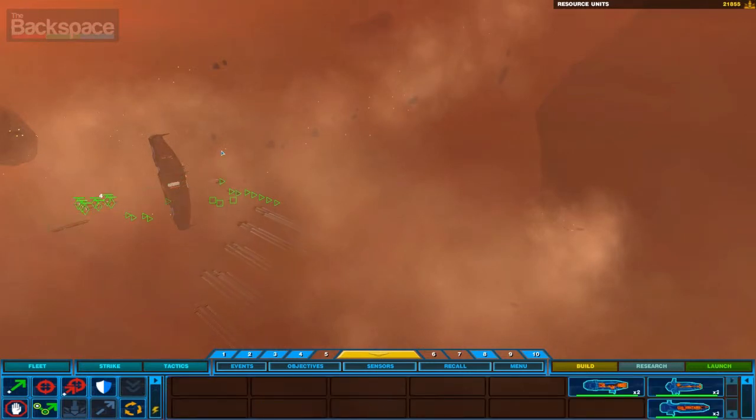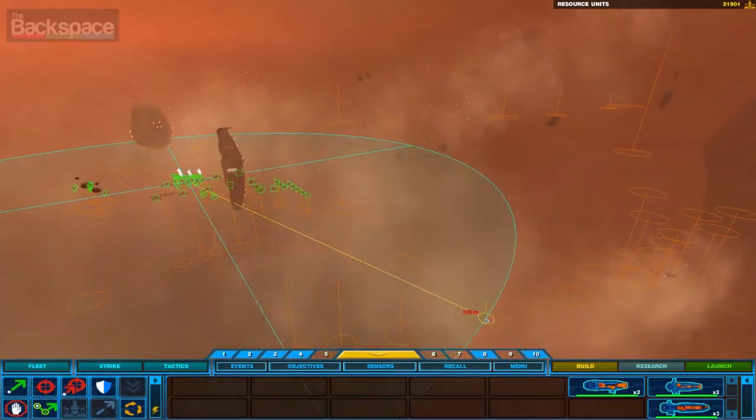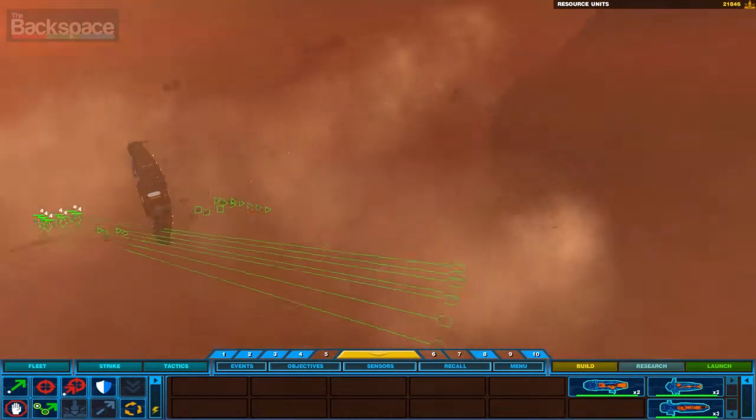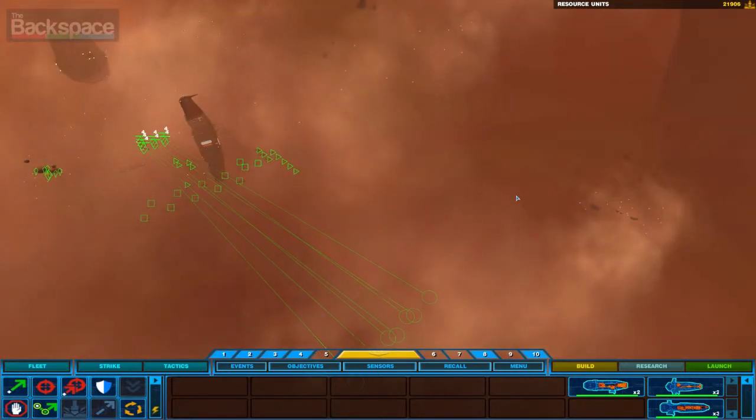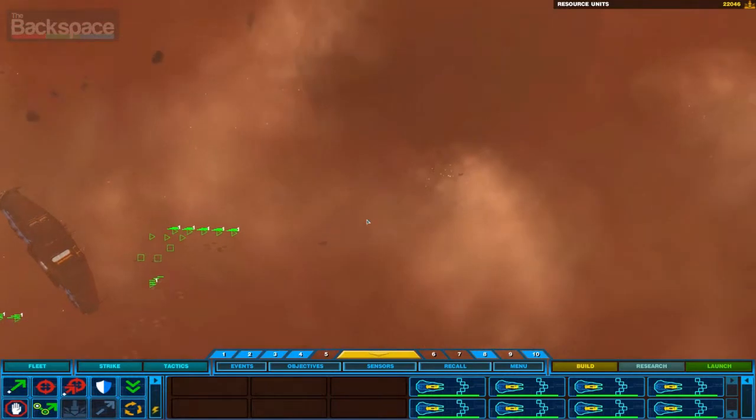Okay, I've got all these bombers, or frigates now. I'm going to keep them nearby because it takes a little bit longer for them to get through there. It's just harder to get through there. But what I'm going to do is send them down into this dust cloud and clear a path.